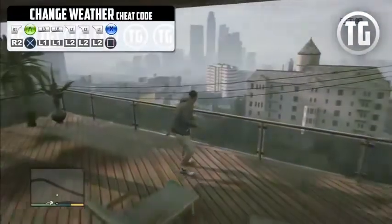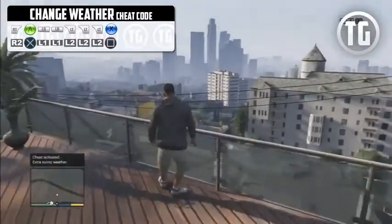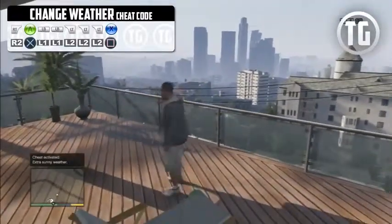Next we have the weather cheat. You can cycle through all weather effects like always sunny, cloudy, rainy, and thunderstorms. You can even switch to snow, which is pretty awesome.